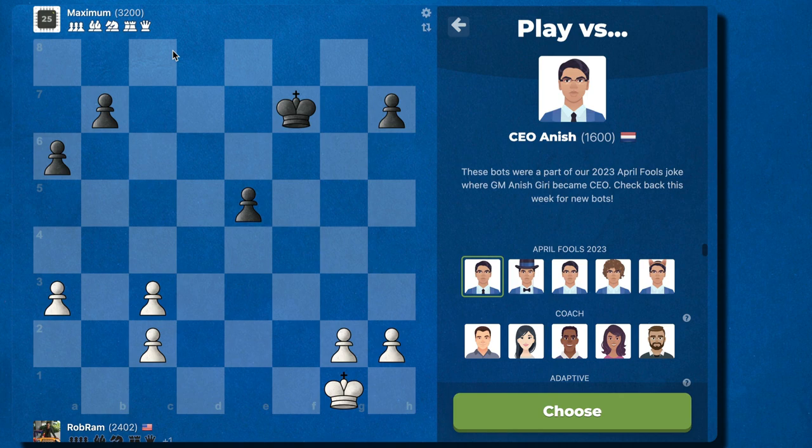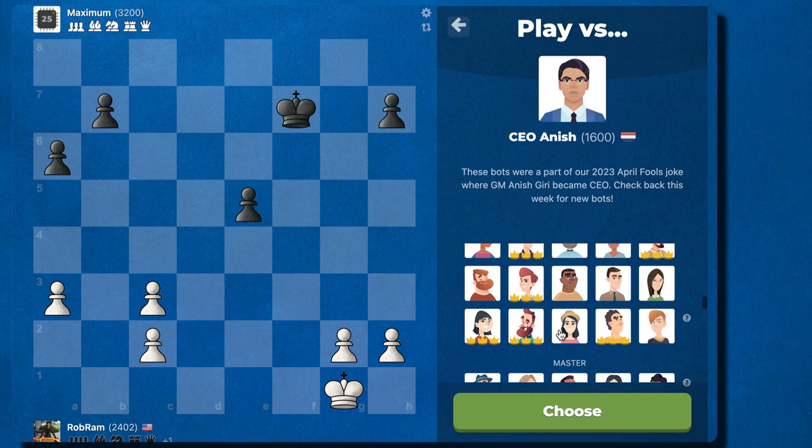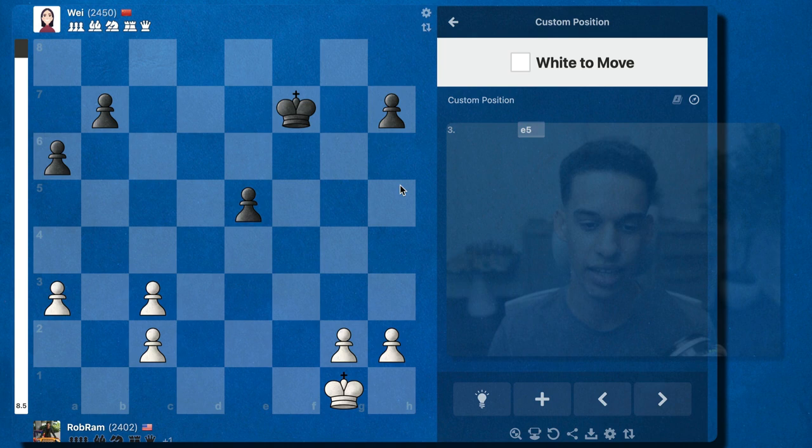Instead of playing against a computer 1,200 points above their rating, I set it around 200 points above. I'm at 2400 right now so I'm selecting a 2450 computer. They get to play first — they played e5.